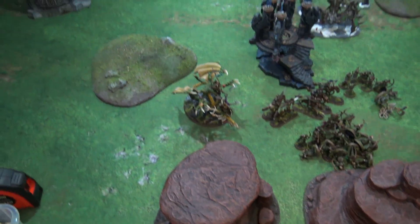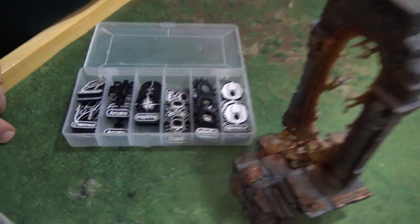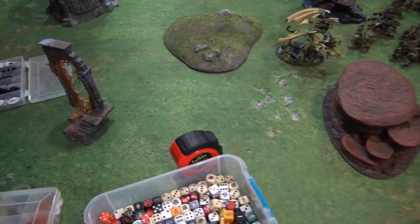We're back. We have these tokens printed by Piazza Productions — these are going to tell us what type of terrain each piece is. We're not going to roll for each piece of terrain individually because it clouds the board. What we're going to do is on a five or six, that piece of terrain will get an ability. We placed the terrain manually — we didn't roll on the random tables.